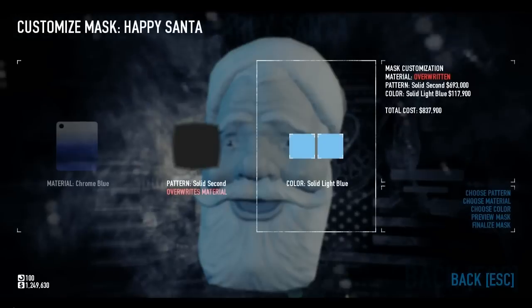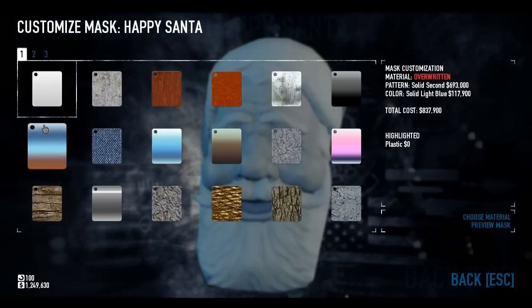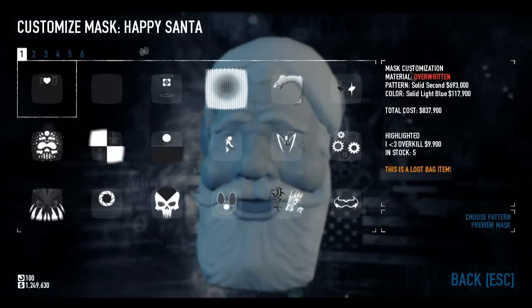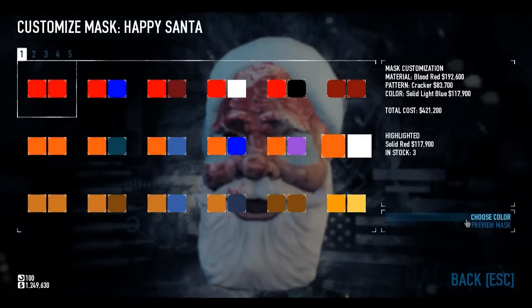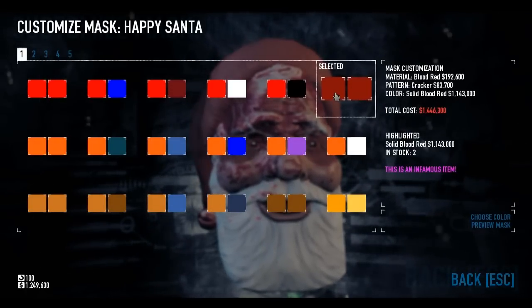Let's look at a couple more. I vaguely remember this one — I know it's Solid Blood Red. It is the Cracker. This is my friend's mask, which is why I remember it very well. The Solid Blood Red was his decision. And that is the Bloodstained Santa — pretty much the same idea as the headshot pattern, it's just the Cracker works slightly differently. Makes him look a little more blood spattered, but he has these big red patches around his eyes.